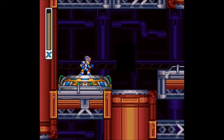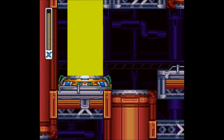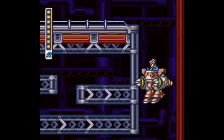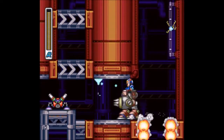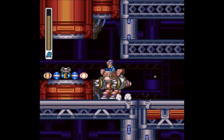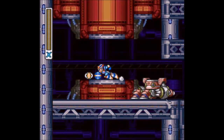So now we're back in Volt Catfish's stage, where I'll show off the final ride armor in the game — the kangaroo armor. We need to use a ride armor to get the sub-tank here. The kangaroo armor is basically the exact same thing as the chimera armor, except it's got claws for hands. And there's our sub-tank.